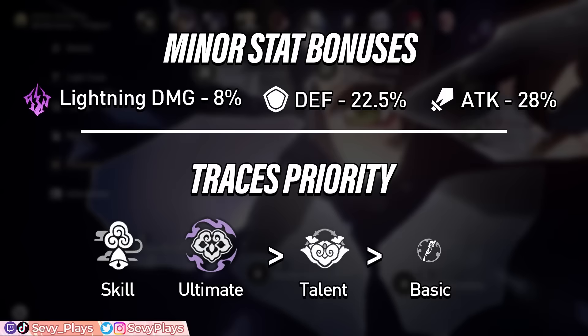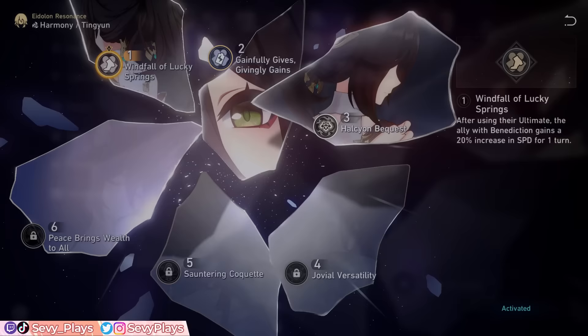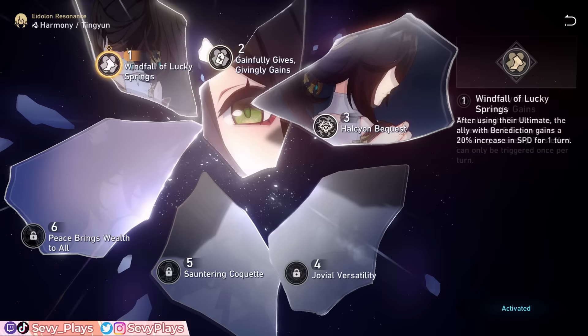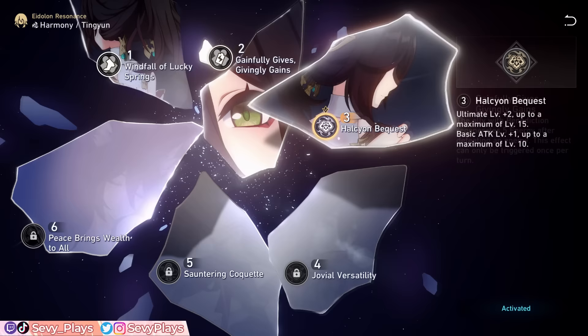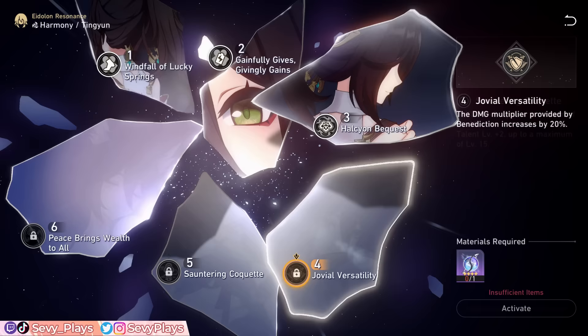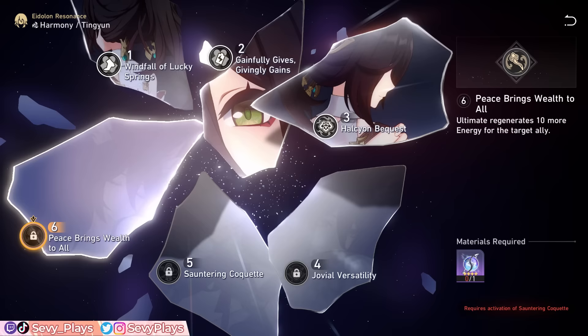Tingyun is already amazing at E0, but Eidolons give very good benefits that make her an even more stacked support. With E1, if an ally with Benediction uses their ultimate, they gain a 20% speed increase for 1 turn — great for any unit, though be careful if the burst of speed might affect a turn order you're strictly following. E2 lets an ally with Benediction regenerate 5 energy after defeating an enemy, which can be triggered once per turn, providing a consistent extra energy source. E3 increases her ultimate and basic attack levels. E4 increases the damage multiplier of Benediction's coordinated attack by 20% — not the attack buff, but the extra lightning attack dealt by the buffed ally. E5 increases her skill and talent levels. E6 makes Tingyun's ultimate regenerate 10 more energy, which is an amazing final Eidolon that can set up faster ultimate rotations for some allies.